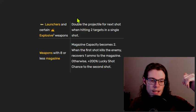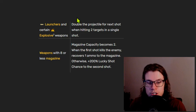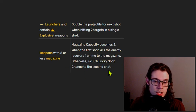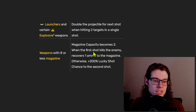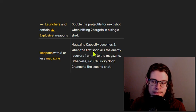The other top exclusive is: magazine capacity becomes two and you get plus 200% lucky shot on the second shot. This tends to be good on almost all of the launchers. This is probably the best exclusive you can get on launchers, especially with something that gives reload speed — tends to be very, very good. Shrieker actually benefits from this because getting a reload speed increase is usually not worth it since it takes so long to shoot your magazine with the Shrieker.